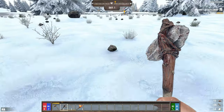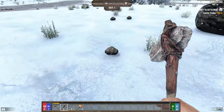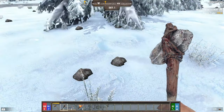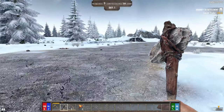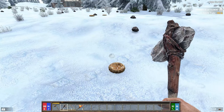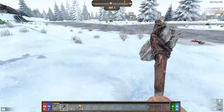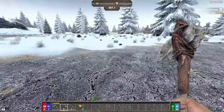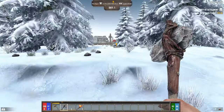More eggs — if I can I'll spec into Master Chef. I think the first level gives you bacon and eggs, which is easy food. Let's pick up some stone and slowly make our way to the trader. Maybe get a quest going and then find somewhere to live. I don't have a clock — I don't know what time it is, which is scary. It's going to be a problem if I'm still raiding when it hits 10 o'clock, because all the zombies at night are set to sprint.